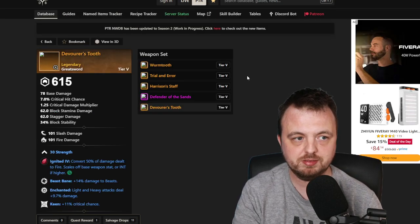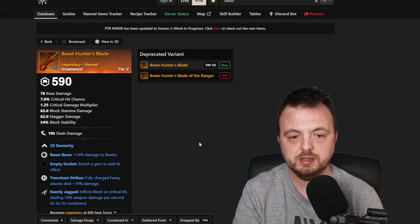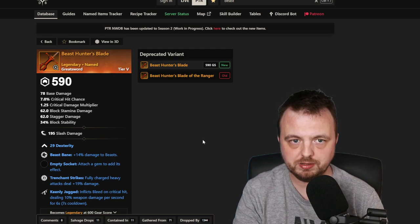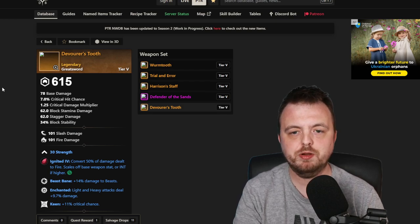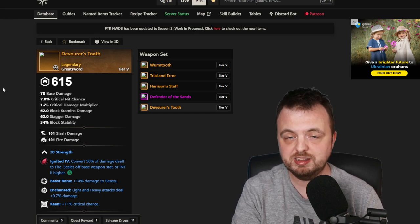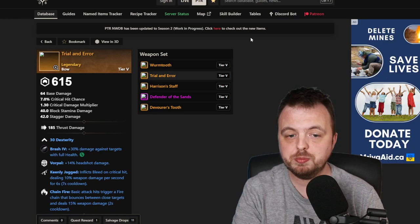There are some extra items you get from quests. For example, there is a greatsword. I know people are farming a greatsword from the Spriggan — the Beast Hunter's Blade — which has Dex, Beast Bane, Trenchant Strike, and Keenly Jagged, which is quite good to put it mildly. Whereas the quest sword has Beast Bane, Enchanted, and Keen. I'm not going to claim I know what the best item will be, but nobody's going to complain if you walk into the raid with the quest sword, and it's part of the quest.